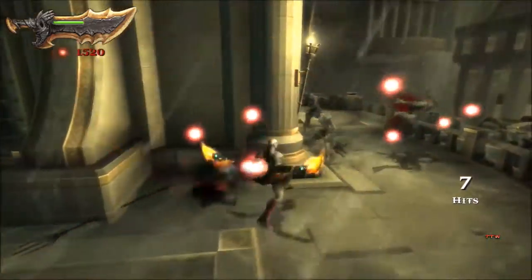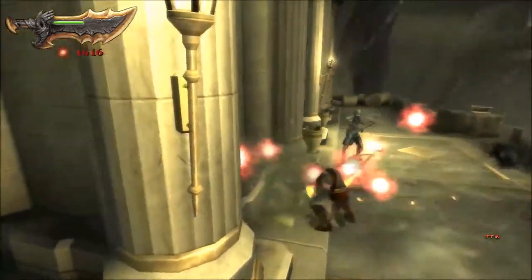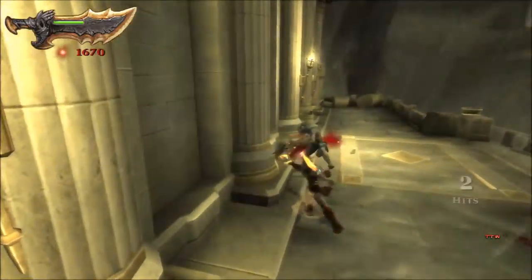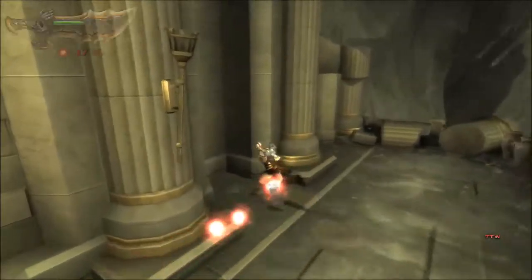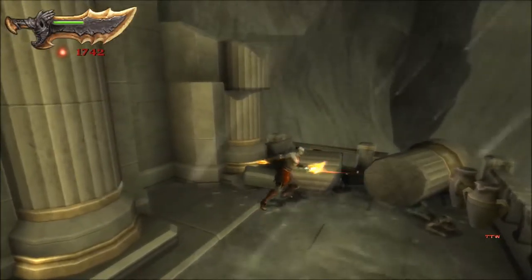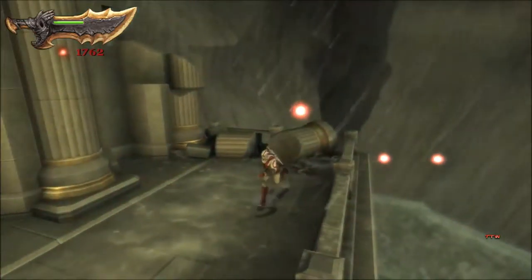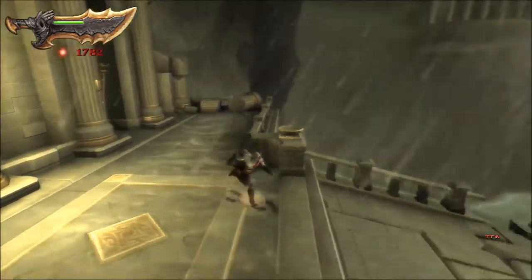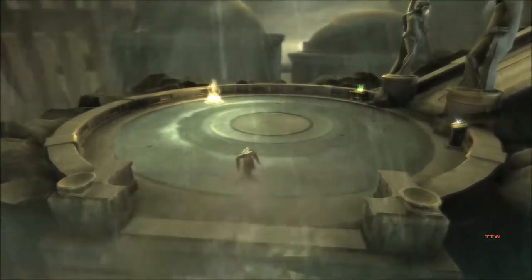You're trying to poke me there, little buddy. It's not very nice of you to try and poke Kratos. Kratos will poke you back - in the heart. No secrets. That's kind of saddening. All these good opportunities for secrets and they have nothing. And a bridge that's cracking and falling to death.